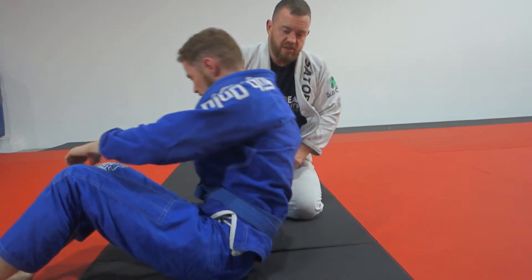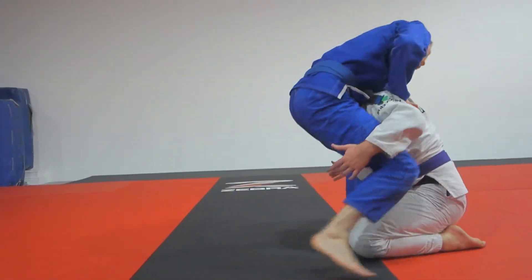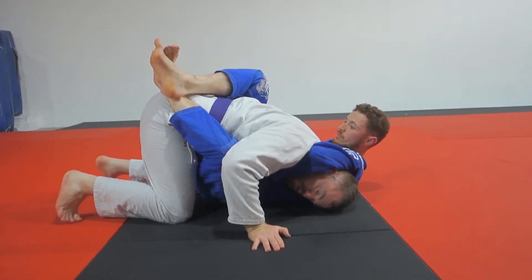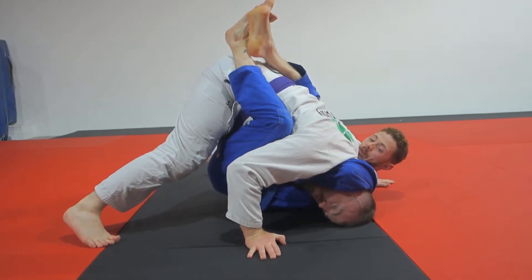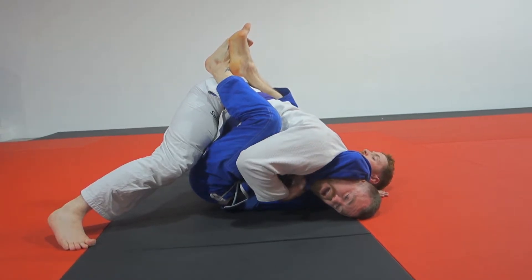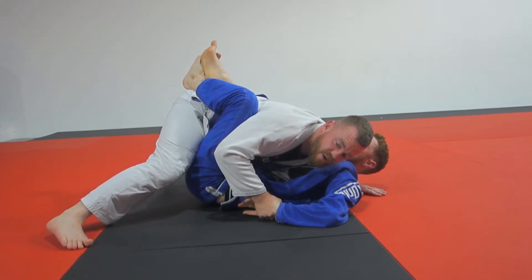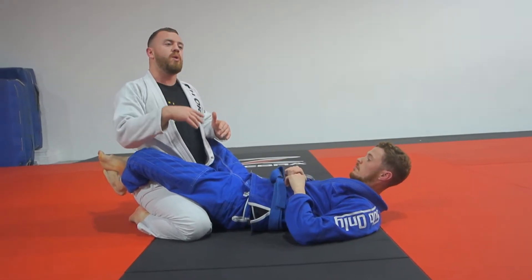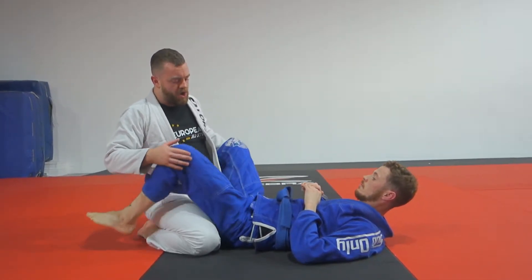Another one to remember: if he gets you into the closed guard with the guillotine. If he gets you in here, tripod up, put your weight in with your shoulder into him. Join your hands, put some pressure in on top of him. Try to look up and around to the side, open up the space, hand in — it can take a bit of time, but try to get that grip broken. When there's enough space, slip your head out. It gets a little bit trickier if he does an arm-in one, but you can still do it — just takes a bit of time. Keep the weight on him, don't let him stretch you out or compress you and start working from there.